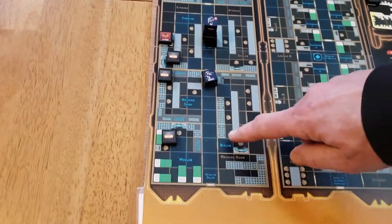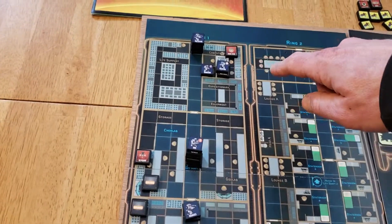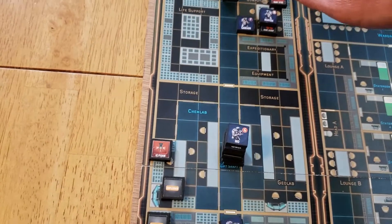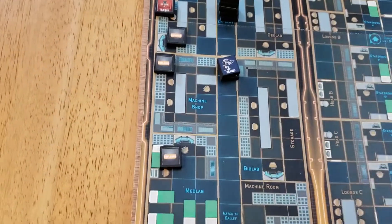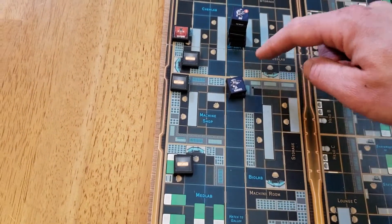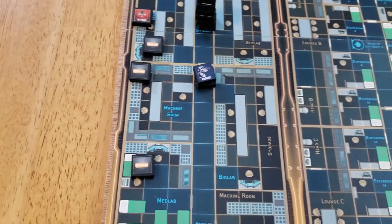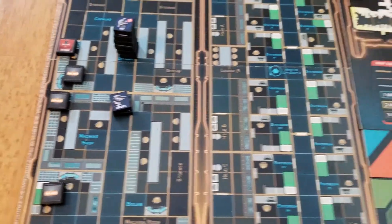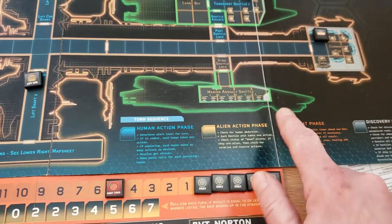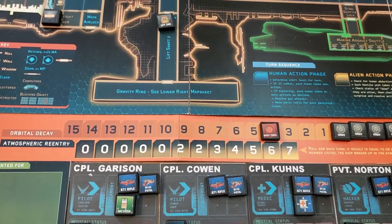We're getting kind of strung out here. We're only going to make one deployment this turn, just because we want to get that ram dump. We've got to hold all these corridors because I want to explore some more rooms without having to leave the corridor and re-enter and possibly suffering another alien encounter and ambush. End of the human action phase. No alien action phase. Orbit phase - advance the timer to turn four.